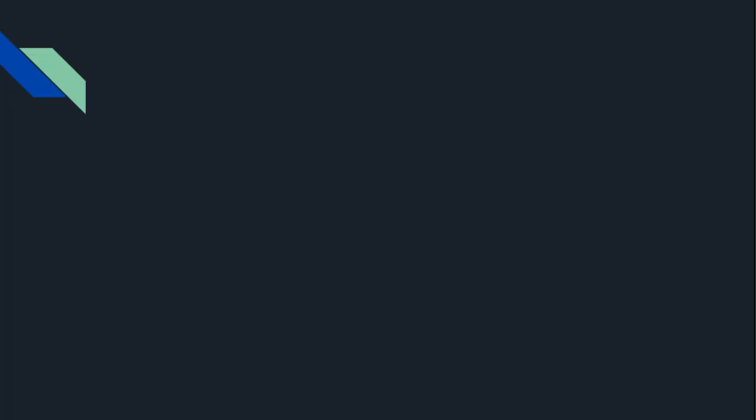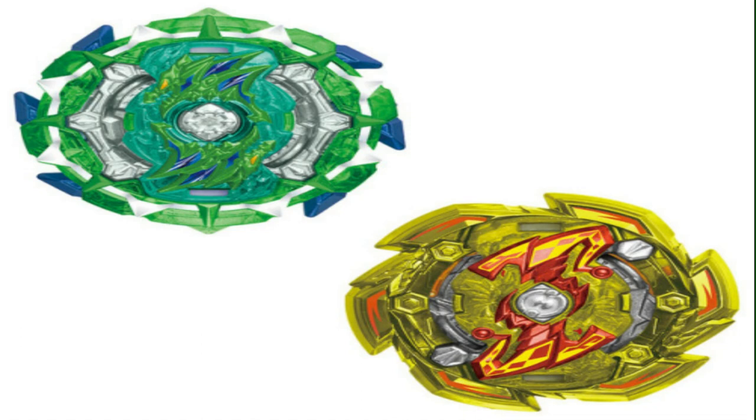Next we have Tact Fafnir with the same weight. And Rock Joker. The color scheme for Joker — rocks. Get it? Rock Joker. I love the color scheme — I love the gold Rock layer base. So that means if you have the golden Sand weight and the golden Dragon Gatinko chip, you could have a golden Rock Dragon. Hopefully this comes with a dash driver. I think this comes with Zenith — yeah, that definitely looks like Zenith.